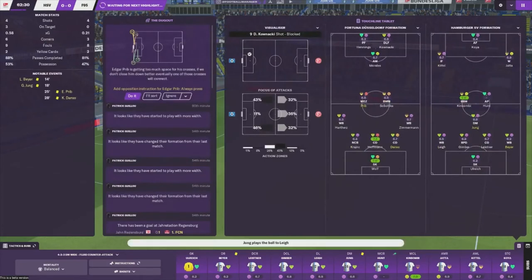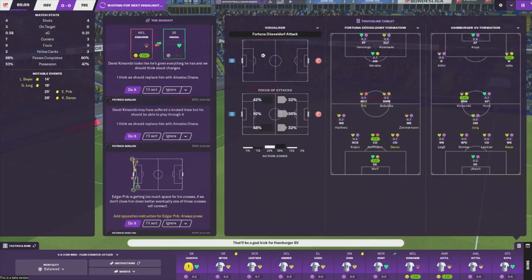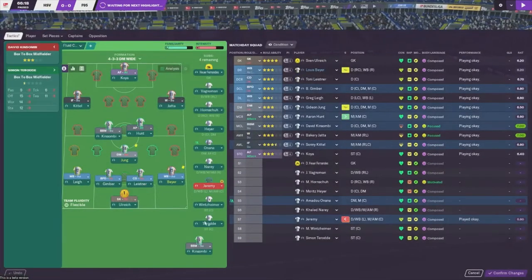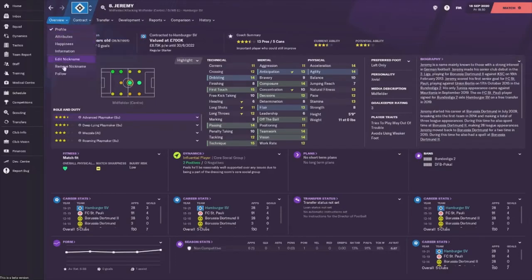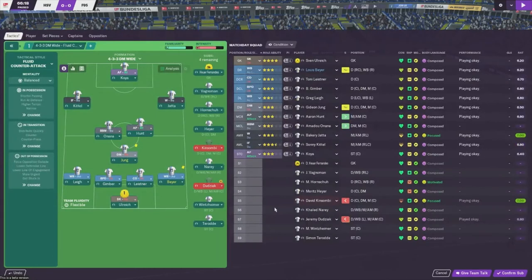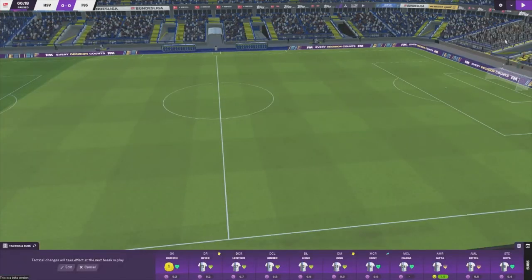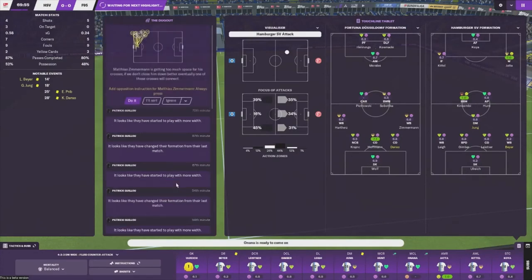Kimbozy comes off for Onana, who looks brilliant. We're going to hold off on the double change and wait to bring on Nari - I don't think we need to just yet.